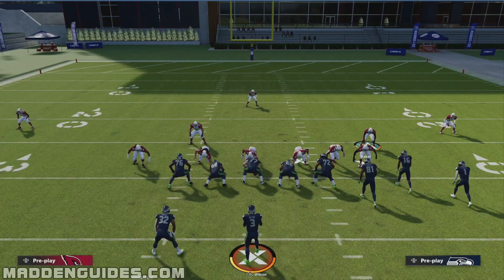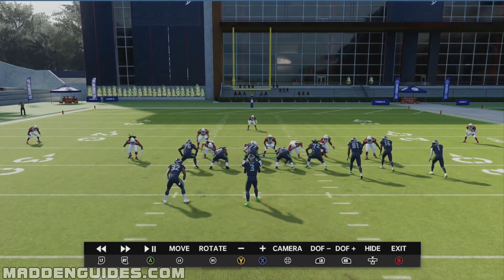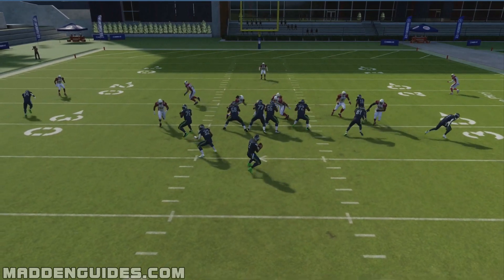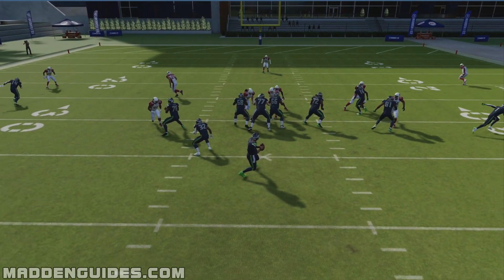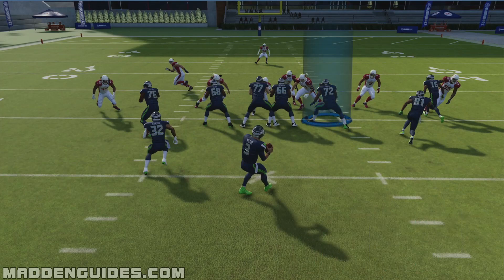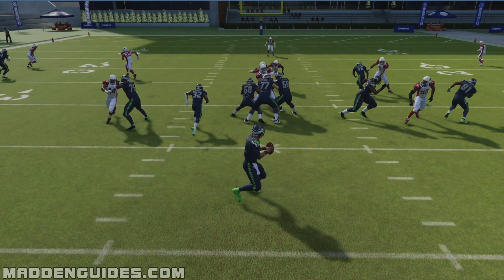Right there you can see we got the pressure. Let's go through the play — that guy gets off the line of scrimmage and gets pressure on the quarterback. One cool thing to notice: the right tackle slides in initially when the ball is snapped because one of the linebackers or the left defensive end blitzes off the edge inside. That draws the right tackle in just a little bit, and that allows the outside guy to get the pressure on the quarterback.